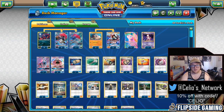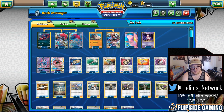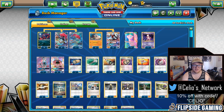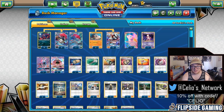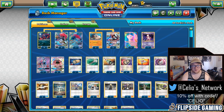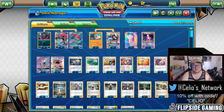Game 2, he managed to get a Marshadow but whiffed the energy he needed — he needed a Malamar and a Float Stone and missed it. I was able to Bloodthirsty Eyes the Marshadow up, Choice Band Riotous Beating for 150, knockout. He got the Marshadow back for a kill but I Riotous Beating 150'd it again. He had the Marshadow on the bench twice. It's a pretty one-sided matchup even with the Marshadow unless you pair it with a Sudowoodo — otherwise it's pretty easy for the Zoroark player to get the knockout.